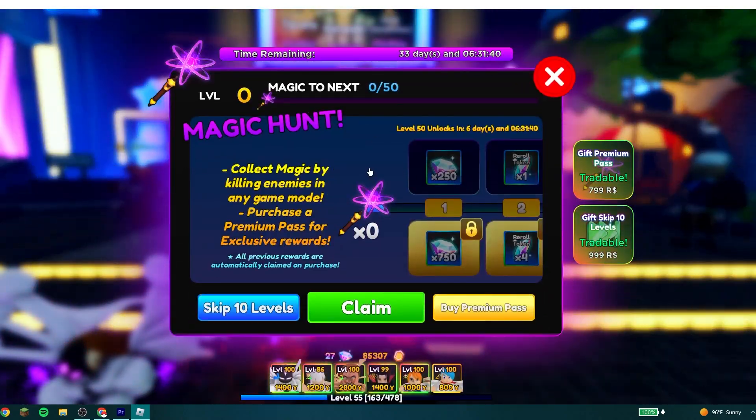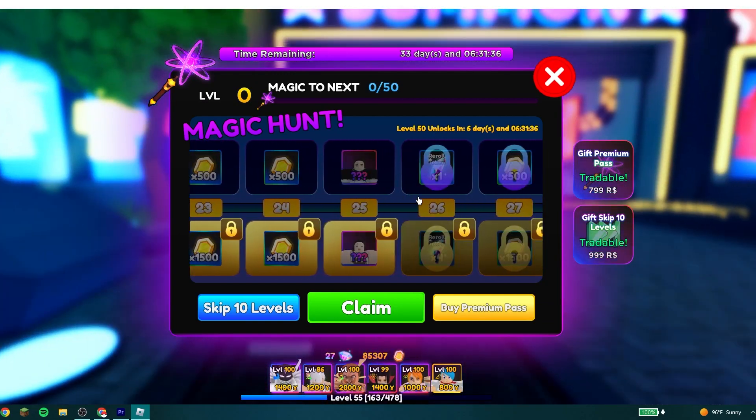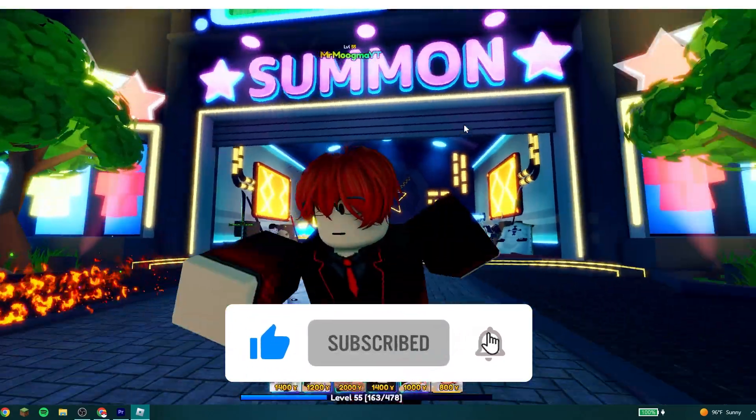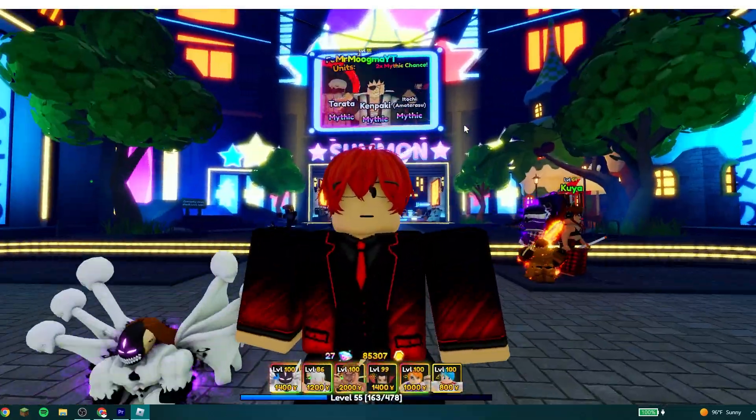First, it includes the battle pass — as you guys can see here, it's called Magic Hunt. We get a new unit which is available right now at 25, and a later one at 50. I think this battle pass is pretty good, about the same as all the other ones though.